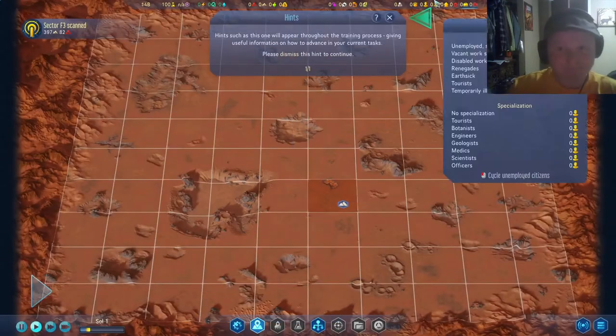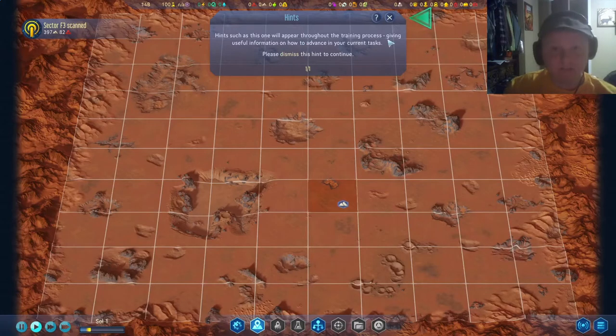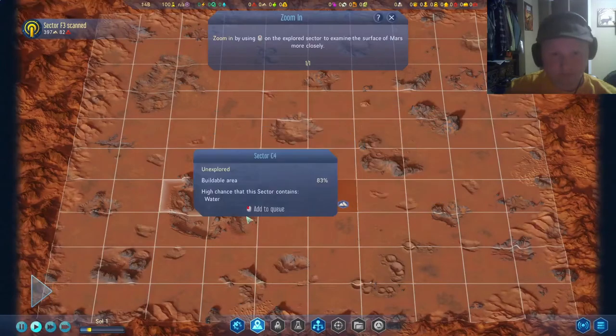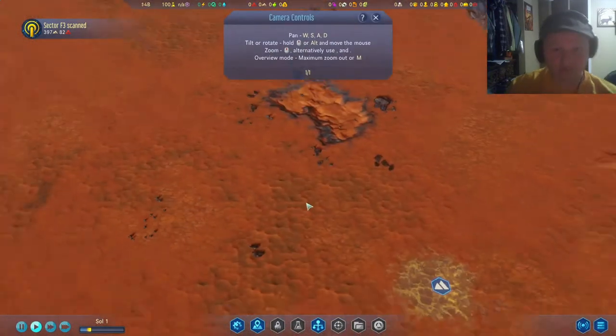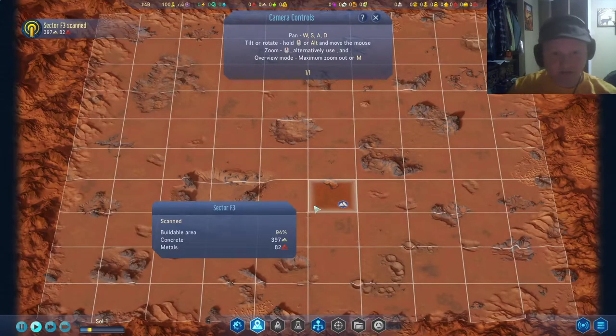Hints, such as this one, will appear throughout the training process, giving useful information on how to advance in your current tasks. You need to master the camera controls and familiarize yourself with the terrain around the prospective colony site. Tilt or rotate — hold middle mouse or alt.